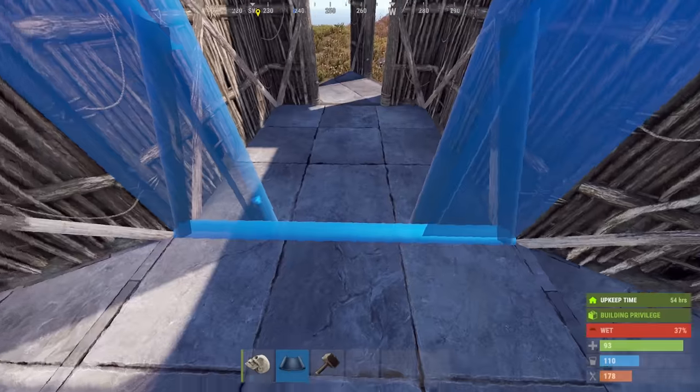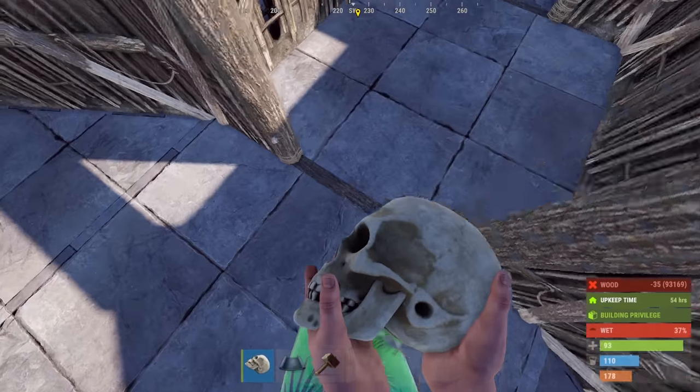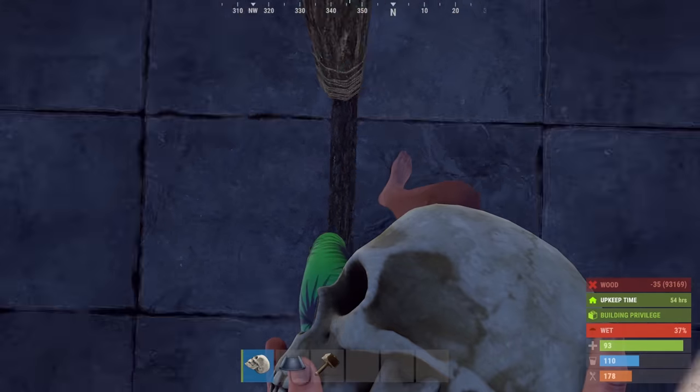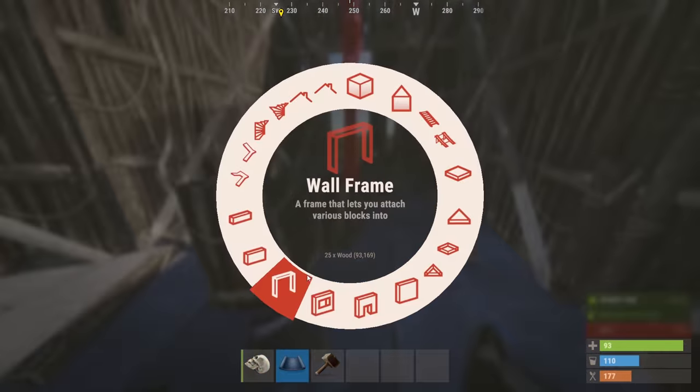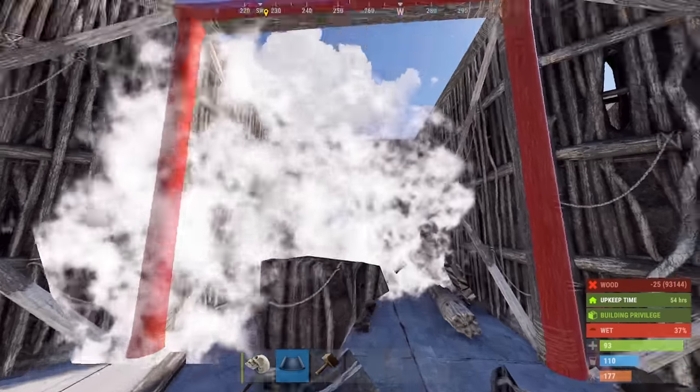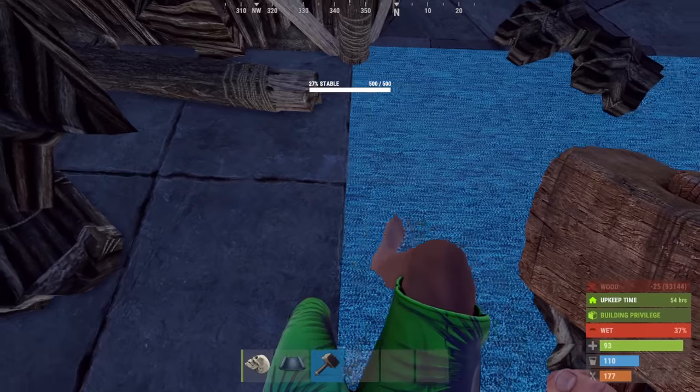The only other important thing is that this spot has to be a double doorway. If you place a single doorway, it will actually cover the frame down here and it won't work properly. However, switching to a double door frame, you'll notice that that area stays open, which allows you the ability to still pass through and loot to the bottom floor.